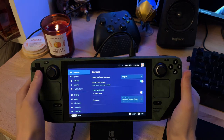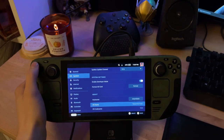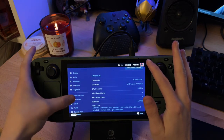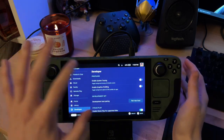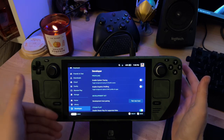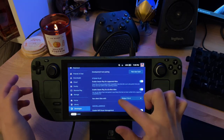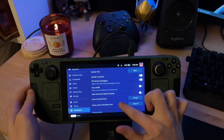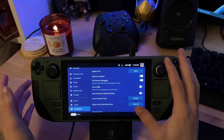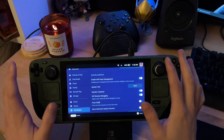To start, go to Settings, then System, and enable Developer Mode. Once you've enabled Developer Mode, go all the way down to the Developer tab at the bottom. You may need to restart after enabling Developer Mode - if nothing shows up, restart the device and Developer Mode will be enabled when you come back. Once you're in the Developer tab, you want to enable CEF Remote Debugging, and that'll allow Decky, our plugin manager, to enable the plugins.